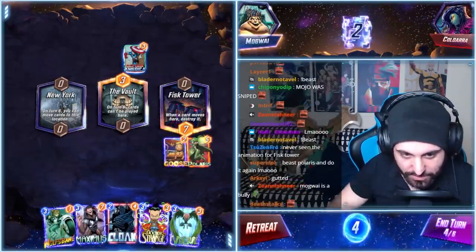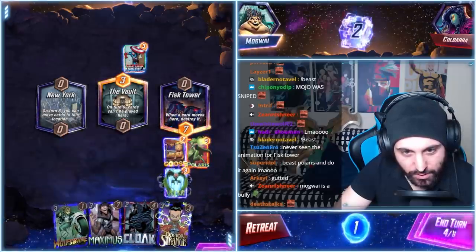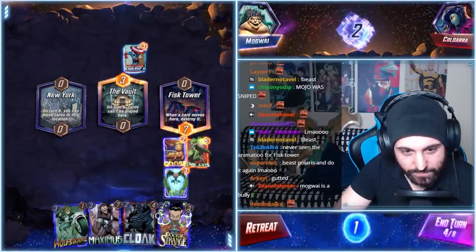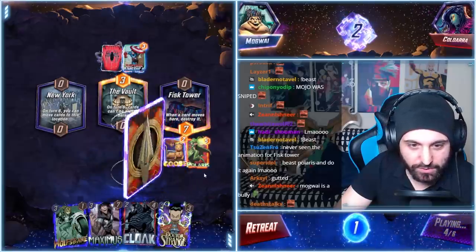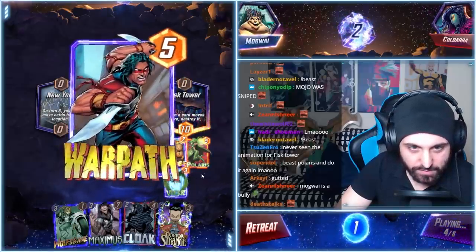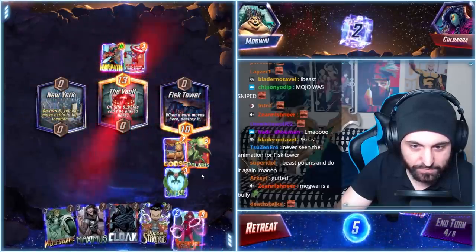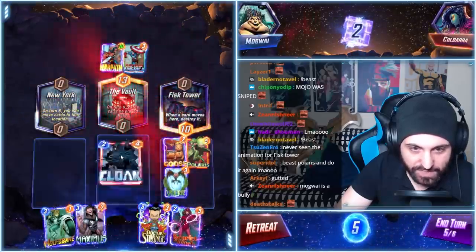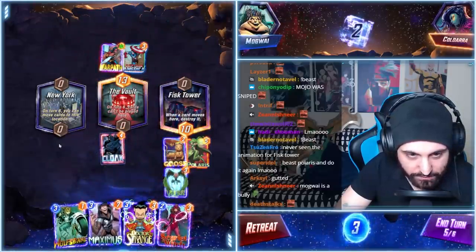How do we get into this location though? I think we play here for now. What if we top-deck Iron Fist? It's fine, we do this. Yeah, this is beautiful — because now we Cloak Middle, guys. Now we Cloak Middle and we can go Vulture to the left and to the center.